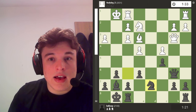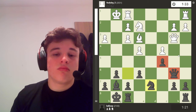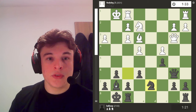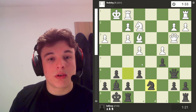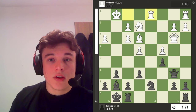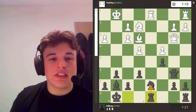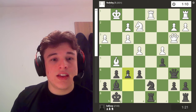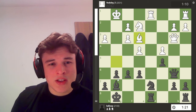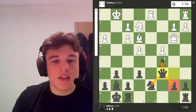After bishop to e3, white would love me to take him because after he takes back with the a-pawn, I probably have to play b6 to guard c5, and white's got the open a-file. So neither of us wants to take. After queen b6, bishop e3, I take on f3 and play knight d7. Knight d7 is designed just to defend c5, defend b6, open this bishop up to attack b2 which is weak, and I could also bring my knight to e5 to put pressure on the weak f3 and c4 pawns. So rook fd1. Here I play queen c6.